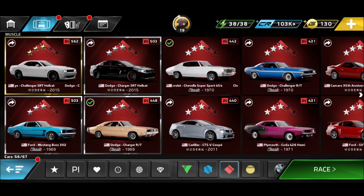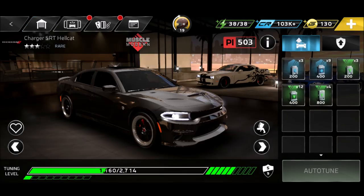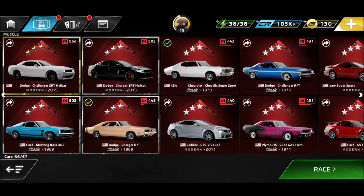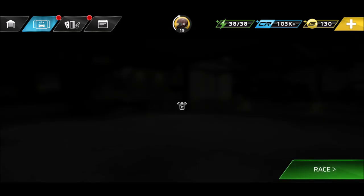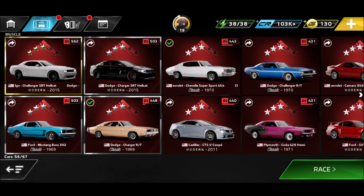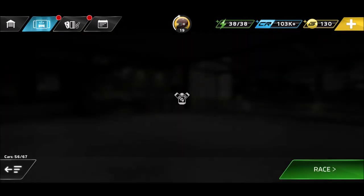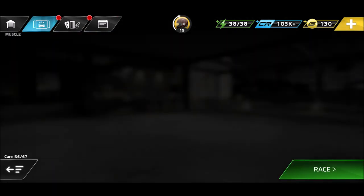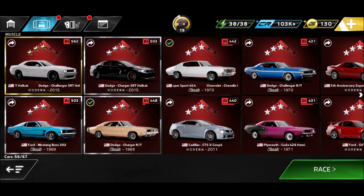Let's start with the first class. We have three rare cars and two epics only - that's not a lot. I got all three rare cars, including the Charger S.A.T. Hellcat, which is the only rare modern car. If you get it, work on it. Then we got two classic cars: the Mustang Boss 302 or the Dodge Charger S.A.T. Work on one of them. Right now I would not waste exhaust parts on the Dodge Charger S.A.T. since I already have a Ford Mustang Boss 302 on 503 points rather than 448.